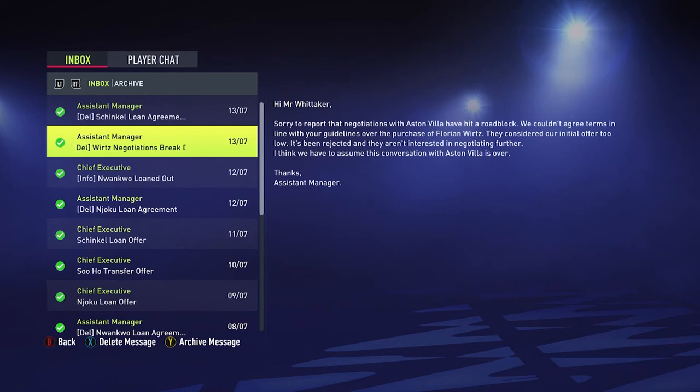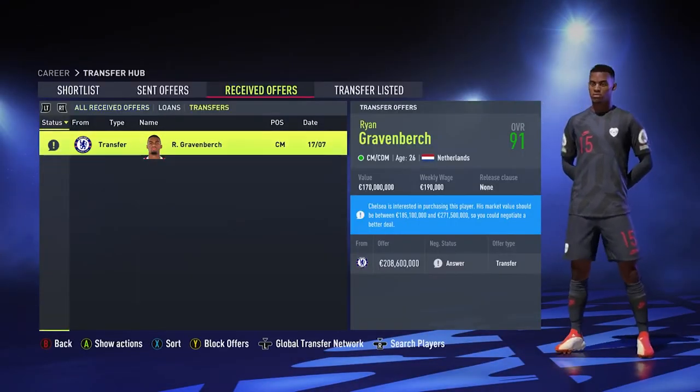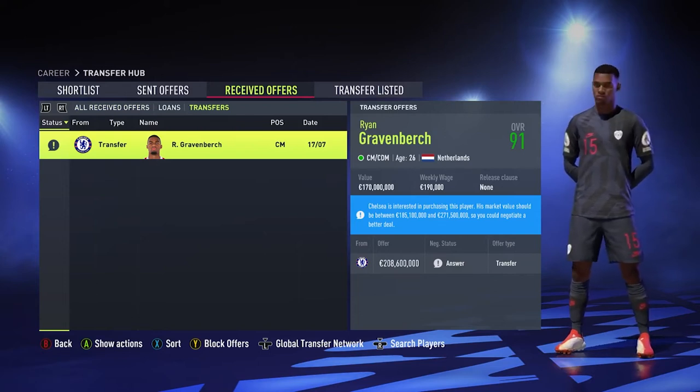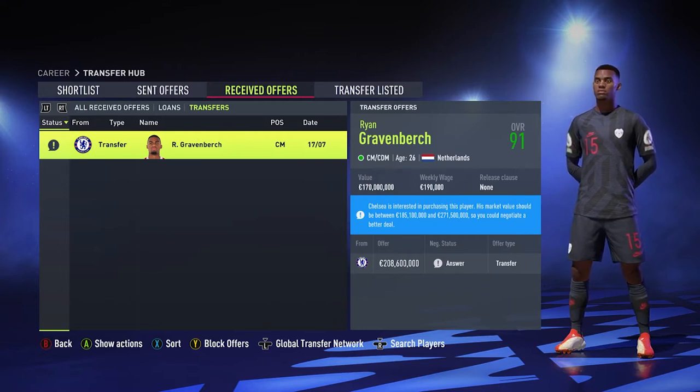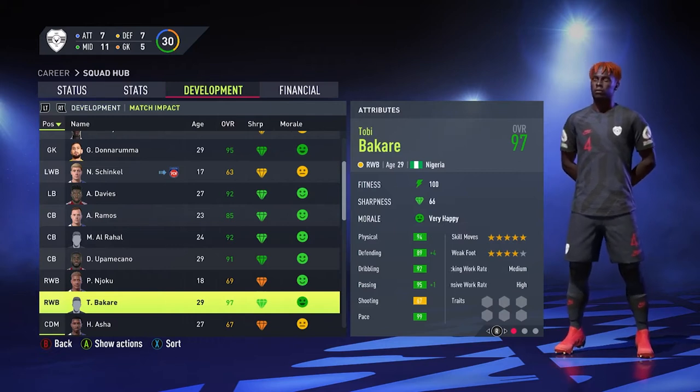We couldn't get an offer in for that Aston Villa player because they said our initial offer was too low, so I'll have to wait for negotiations to reopen. There's been a transfer offer from Robin Bertrand — he's been here about four or five years and is just 26, which I really like, but I think it's time for him to move on. He's going to Chelsea, which is going to suck. I'll need to find a new DM.